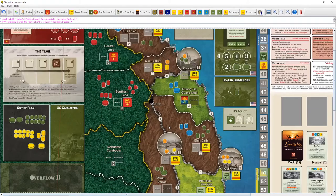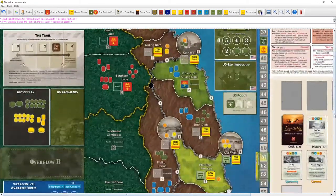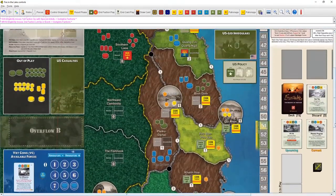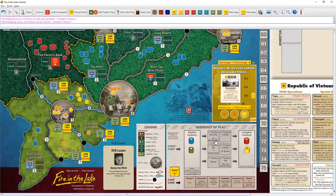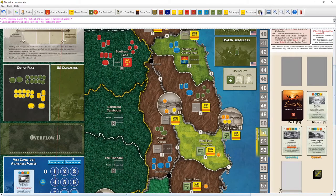Since it's just one really useful space and not a bunch of tasty choices, we're just going to do an op only — no special activity — limiting the VC to a limited op. This is a really powerful event and I don't want to give it to them, so we'll take the op and limit their response.